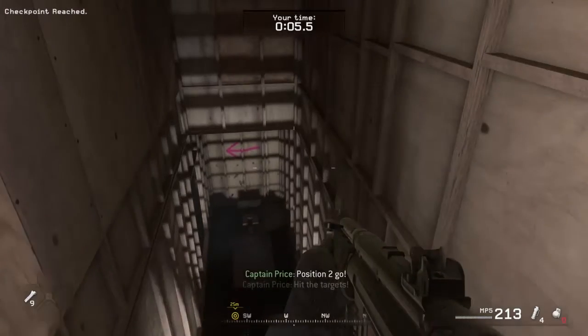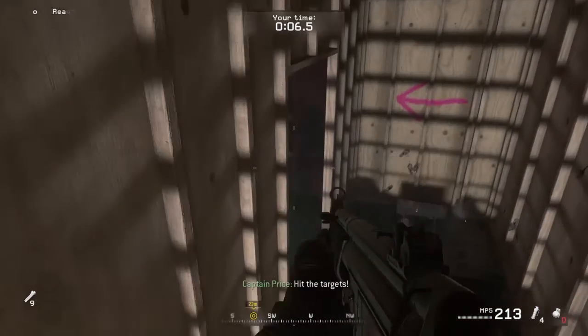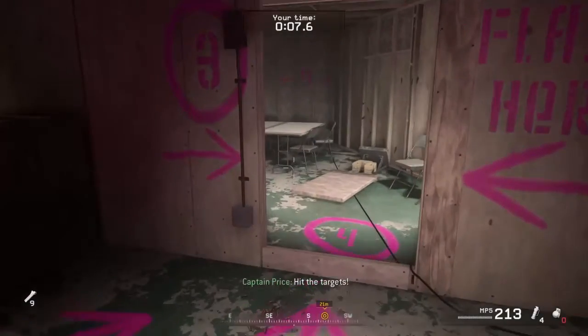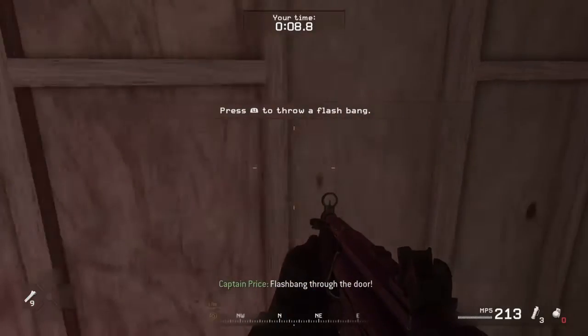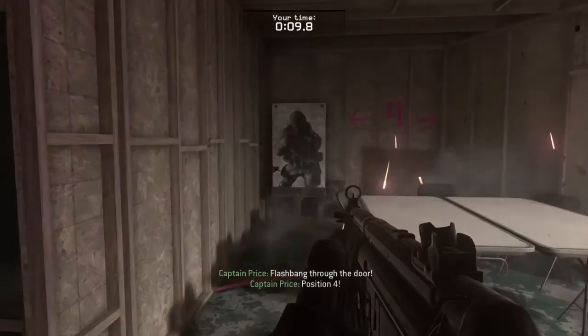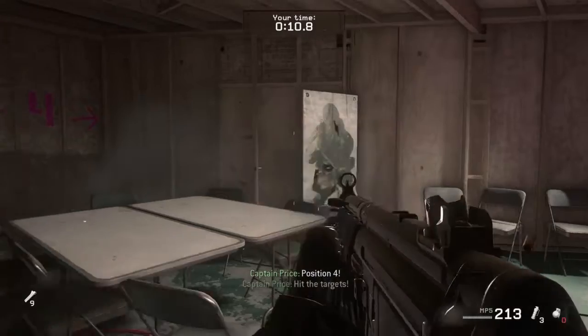So then you quickly run down the stairs and you shoot down this guy. Before or after this, you throw a flashbang into this room here. There are lots of different ways you could do this. What I did was I threw a grenade in here and ran into the room with that flashbang. I turned my back so it doesn't affect me as much, and I just made sure I gave myself a little bit more time to make sure I shot down these targets.